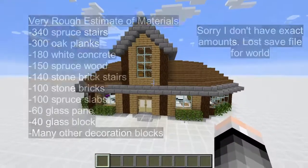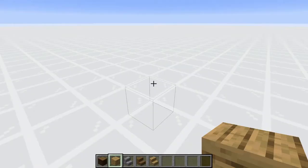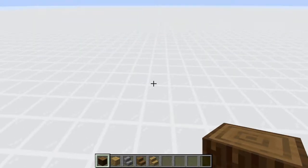I will also put the amount of blocks you need for everything to build this right here. So now for the beginning of the tutorial, we're going to start by building the front face of the house.